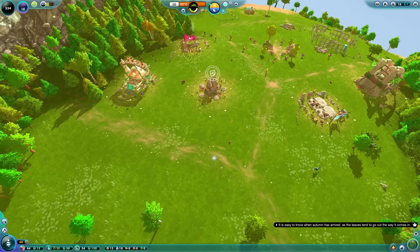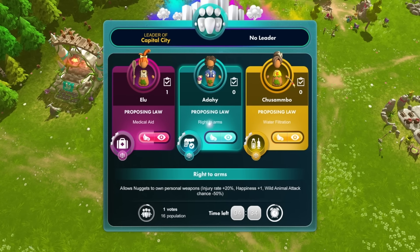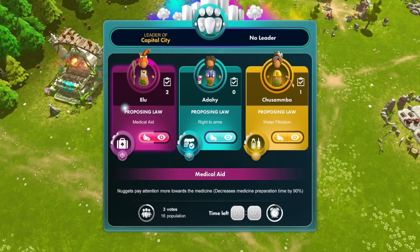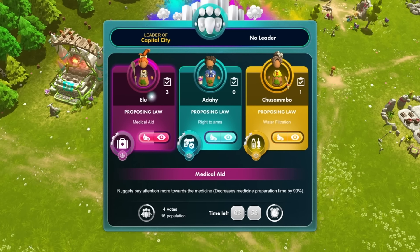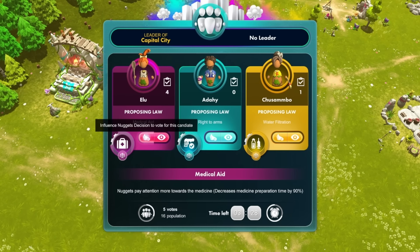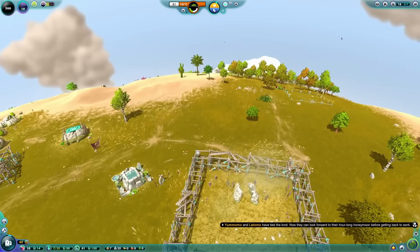There's an election going on already! So what do we have here? Proposing a law for medical aid — right to arms? Oh my, are we giving them weapons already? Or water filtration? Free water filters in every nugget house, own personal weapons, pay more attention towards medicine. So far they're favoring Elu to be the leader of — okay — capital city. I guess that's what they named it. I think I'm just going to let this play out because it looks like there's a favoritism right there already. Unless I'm accidentally influencing it. Yeah, I'm okay with this. And they have clothes now — good, I should hope so.